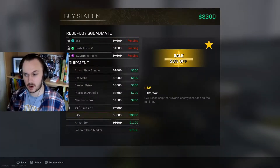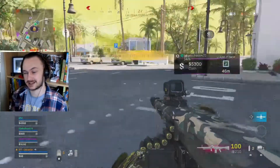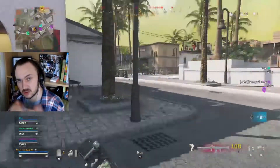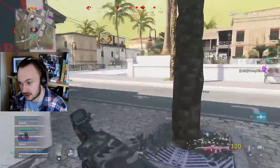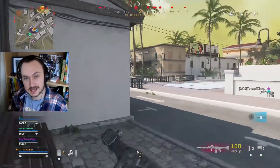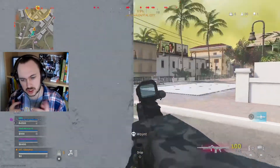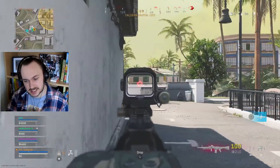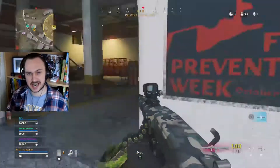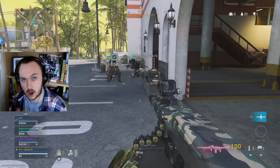For my secondary weapon, I'm actually using a Model 680 Dragon Breath, which is also amazing. If you'd like to see a video for that, let me know down in the comments. And for the final attachment, because this is an LMG it can be a little bit slow on the draw, I'm using the Speed Tape, which is essentially cancelling out the Aim Down Sight Speed deficit from the Optic.